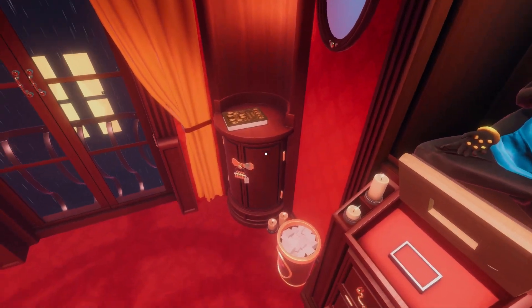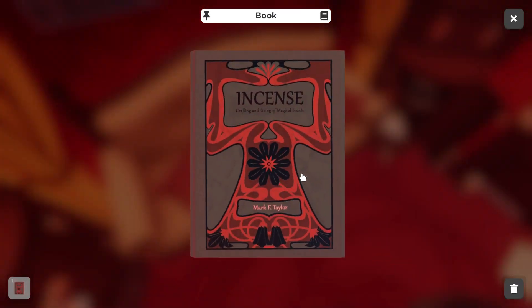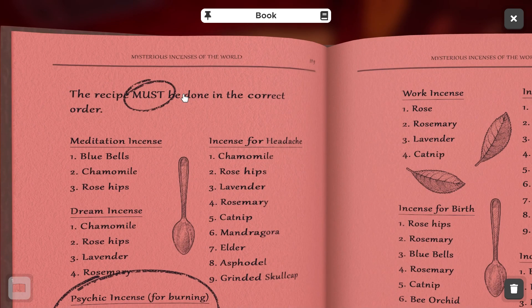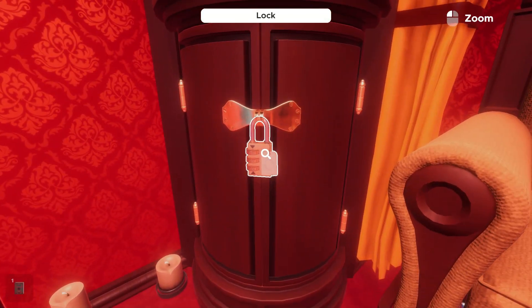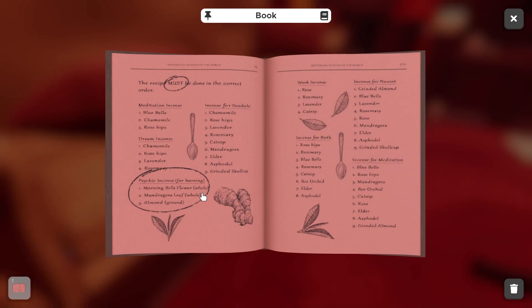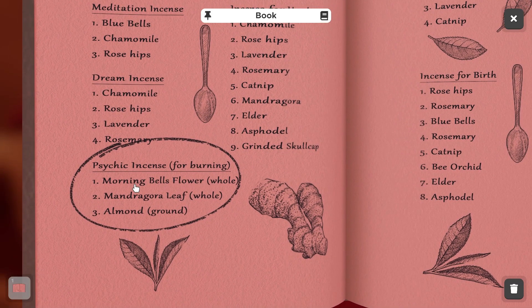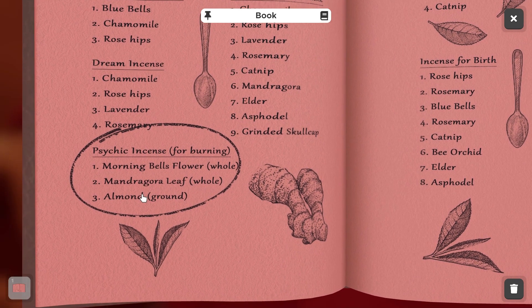One of the other puzzles readily available to us involves these crafted incense books. This book was right in the middle of the Ouija board when we first started the room. If you click and open it, it tells you the recipe we need to recreate — that's what we're going to use our cauldron for, and it'll spit out three numbers for this lock. We know we are making a psychic incense for burning. What we want to find is morning bellflowers whole, mandragora leaf whole, and almond ground.